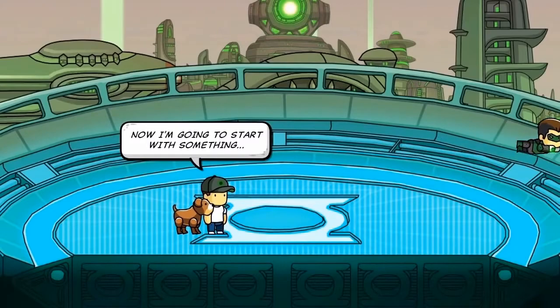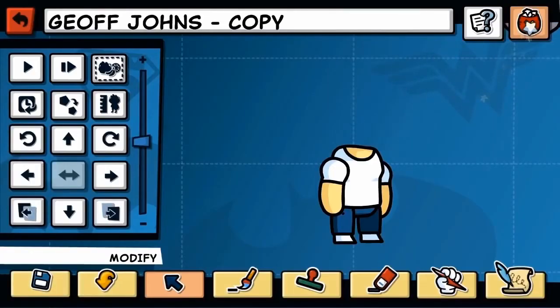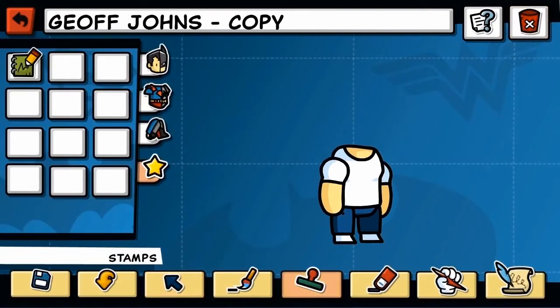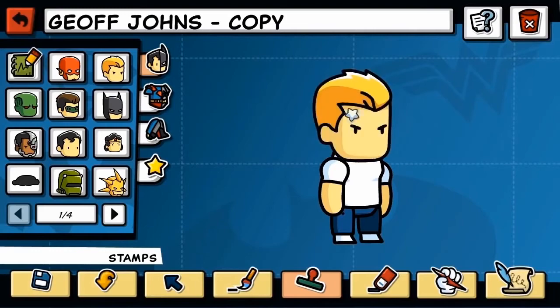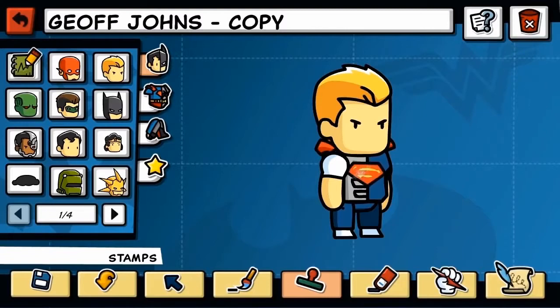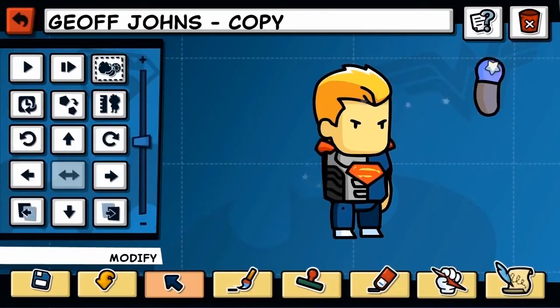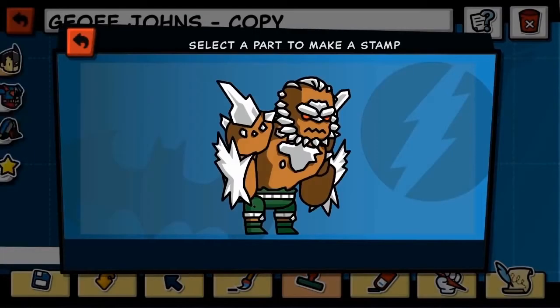I'm going to start with something like me, sprucing myself up by using objects from the DC universe — really anything in the game that's there. I'm going to start with my favorite underdog, Aquaman. And now I'm going to change it up by giving myself the torso of Cyborg Superman — half Superman, half robot. I'm going to switch out these arms, looking for nice big strong arms, going to take some of the strongest character I know.